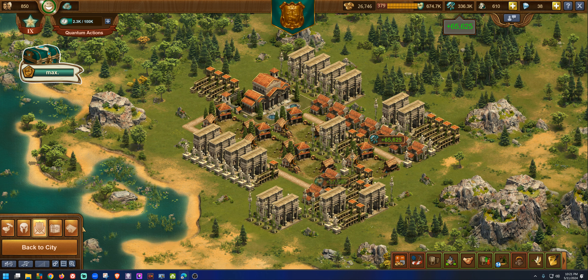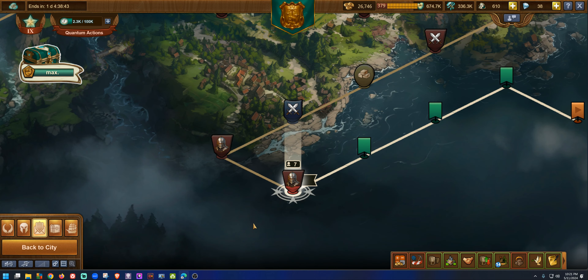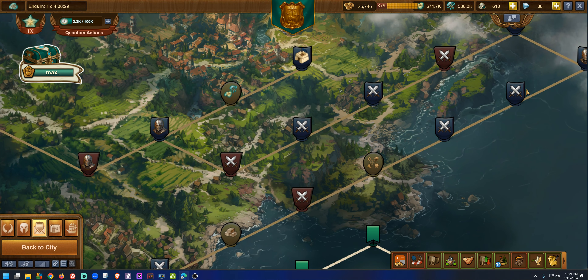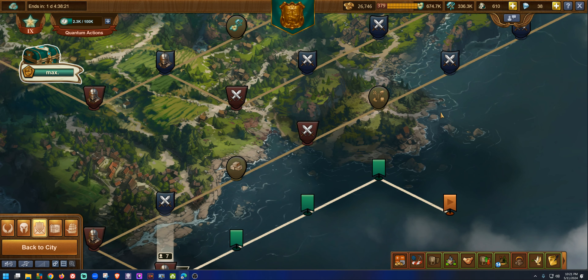Right now I'm out of quantum actions. I'm not going to spend the 610 to buy a second one — I'll save it for when we really need it. Let's go to the city and do our collections. We don't have a barracks, so let's take a look at what we need.